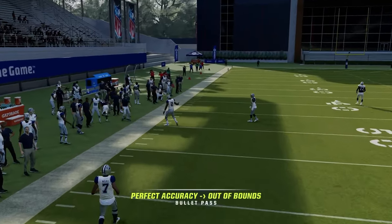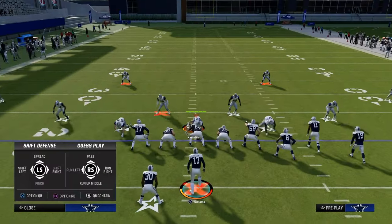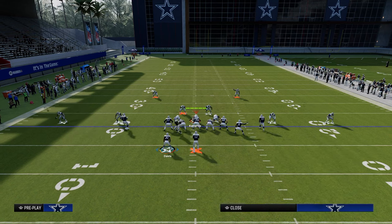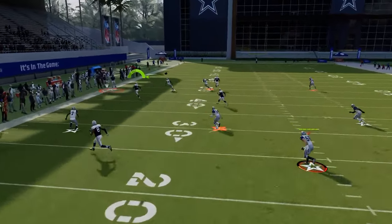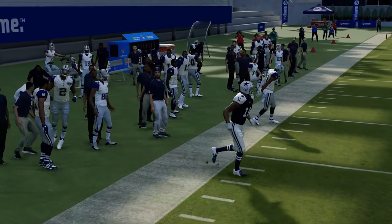This corner route is one of the better corner routes in the game because it's going to beat man coverage really well. It's also going to get into a really soft spot, especially against baseline press dollar. We'll talk about strategies your opponent can use to defend this, but it's a really, really good little route combo — real simple but really effective.